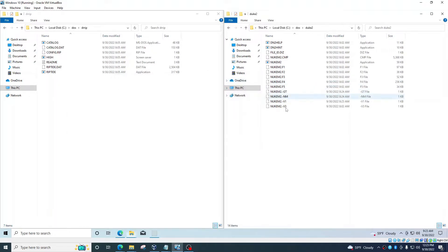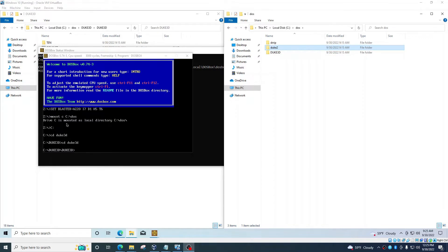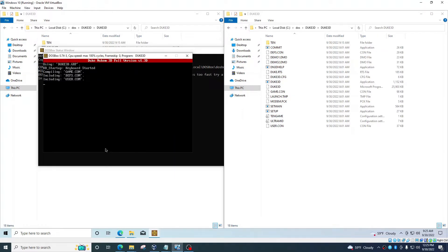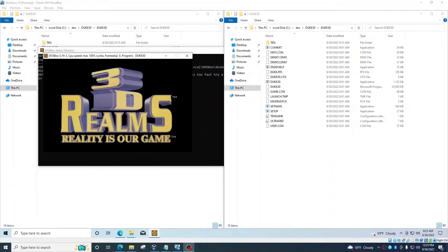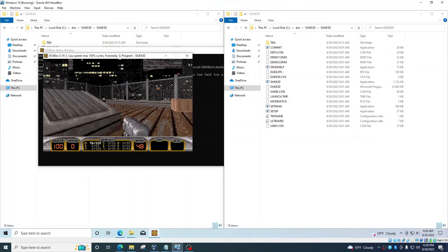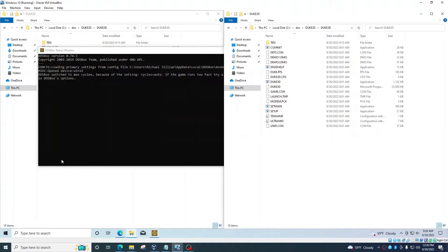You can exit by clicking Exit as well. Now let's try Duke Nukem 3D. Again, very simply, just type in the commands: this mounts the DOS folder, then go into the C drive which is the DOS folder, switch into Duke3D, switch again into Duke3D, then type Duke3D. You could also do the setup but it's basically already set up. Now it's going to play. I'm running around — I don't really know how to play so well yet, but it definitely does work.